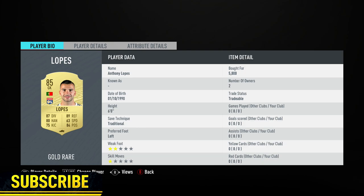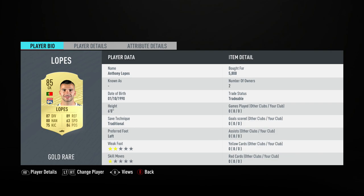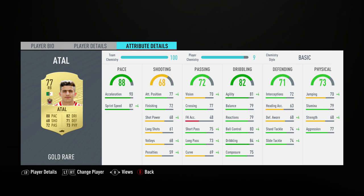Starting off, we have Anthony Lopez as the goalkeeper — a pretty decent goalkeeper, 89 reflexes for about 6,000 coins, which is pretty decent. You do need a good goalkeeper this year in FIFA. At right back we have Atal, a five-star weak foot on a right back which you don't see very often — 88 pace, 82 dribbling, some nice in-game stats.